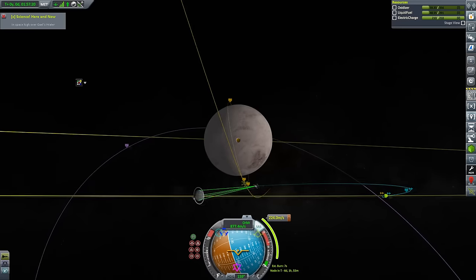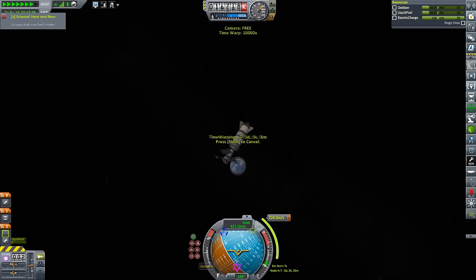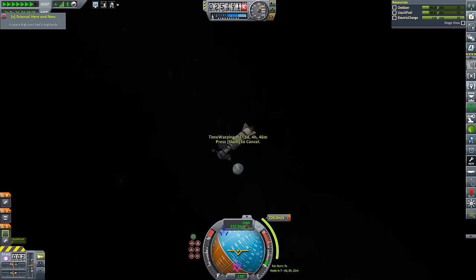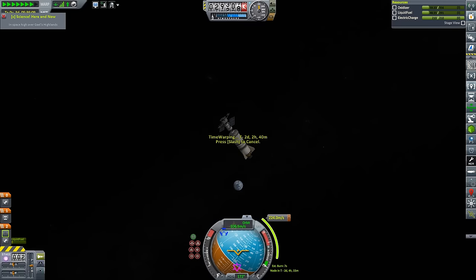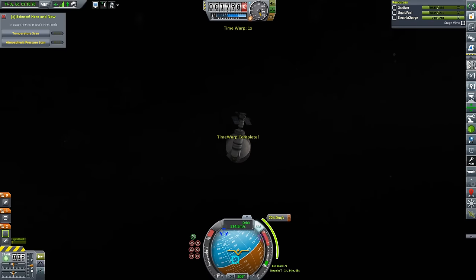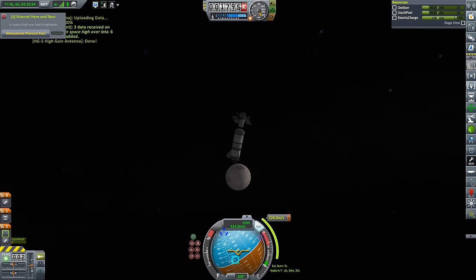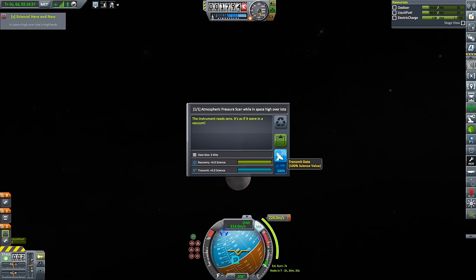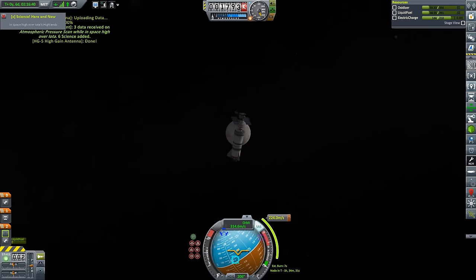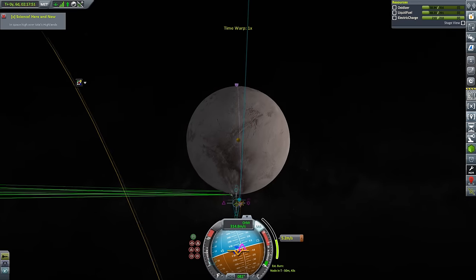I'm skipping through a lot of this because you've seen me travel to a mysterious world before — it's pretty easy. Just line up the spacecraft, time-accelerate, watch Gael spinning around underneath me as I disappear into its outer orbits and start falling back down. And bingo. With our first steps into a new sphere of influence, we have new temperature scanning information. Measuring the temperature of space appears to be impossible, and the atmospheric pressure scan is also telling us it's a vacuum — who would have thought that being in orbit in space around another world would also be in vacuum?